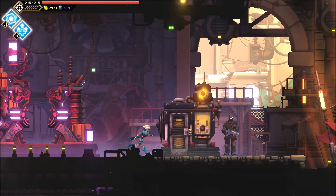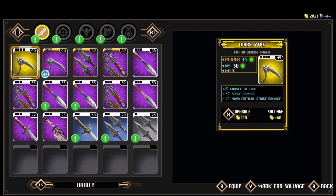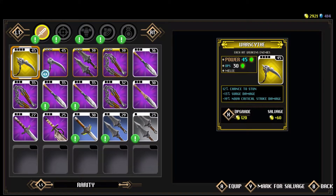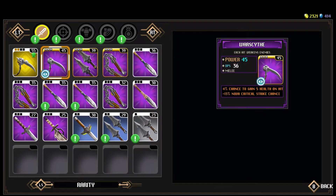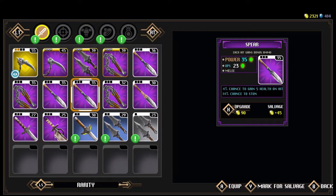So we got this scythe — it's already better than what we have, technically. Let's do some upgrades on it. Oh, this has four upgrades instead of just the usual three. So this is already better now — we can hold off. We'll use that instead. Let's just go through some of these other weapons and get rid of some.